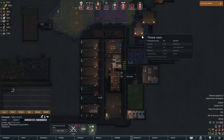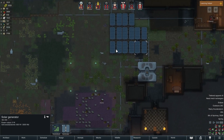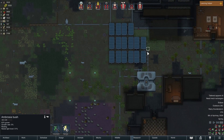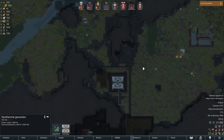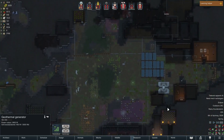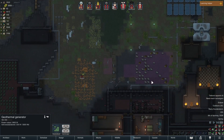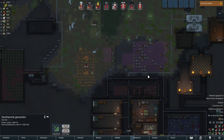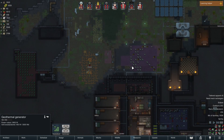Ooh, an eclipse! So all my solar generators — these are all solar powered — they won't provide any power while the eclipse is going. Hopefully my two geothermal vents will keep us going. I didn't have this second one built until recently, so it's a lot of excess power — it's a backup layer of power. But as I research the gun turrets and other things, I'll use more and more power.